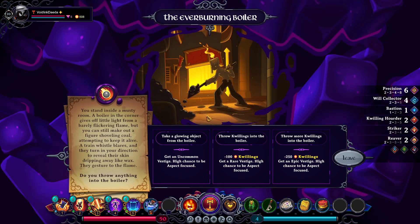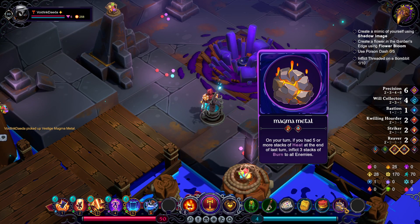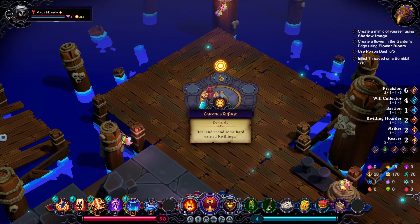We stand inside a musty boiler in the corner. We can throw anything into the boiler — you know what, we have plenty of Quillings to use, so let's see what we can get. Got a Magma Metal. Not horrible for us, but definitely not what we're trying to go for here — but we'll take it.